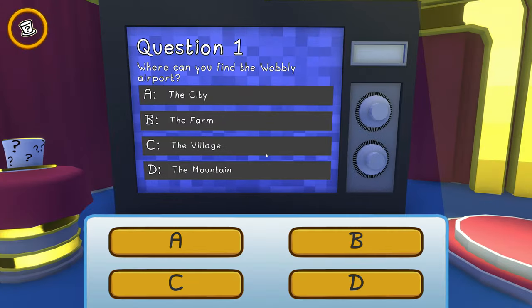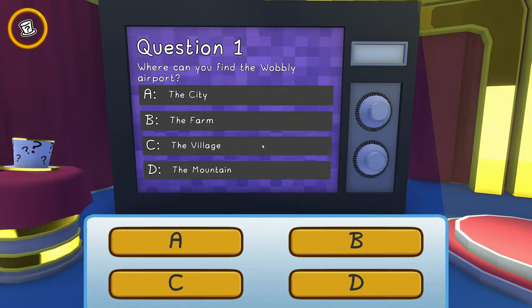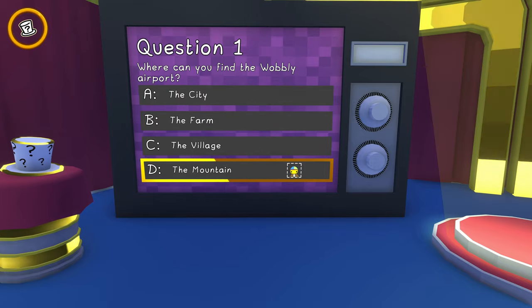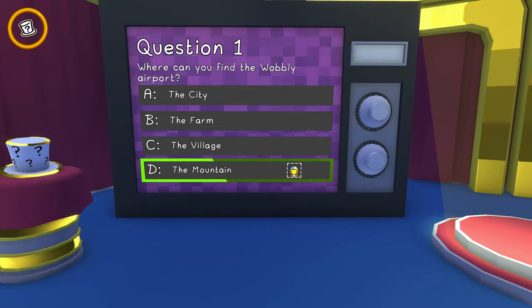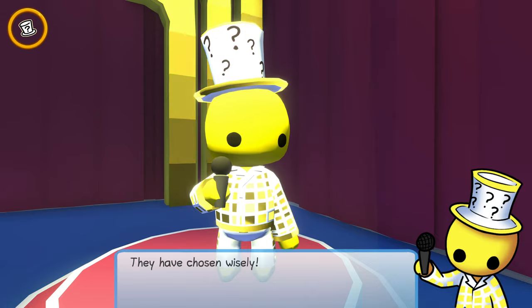Question one: Where can you find the Wobbly Airport? Well, there's actually two of them, but since Paradise Island isn't an option, we're going to go with the mountain right outside the research base. They have chosen wisely.